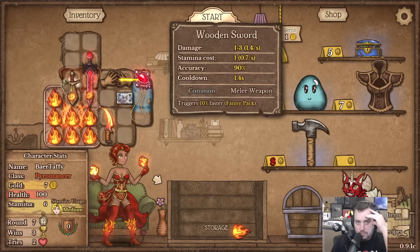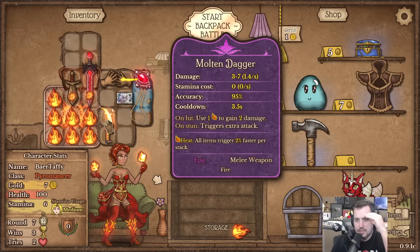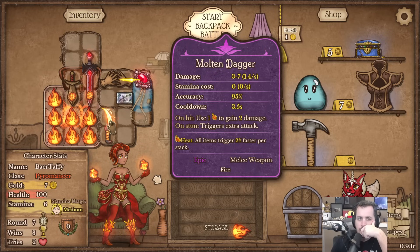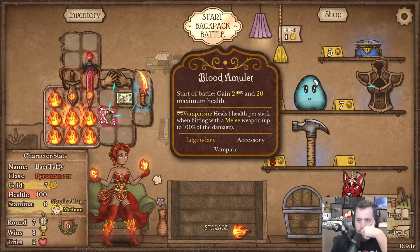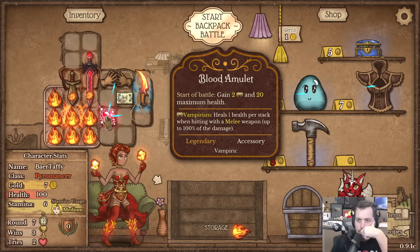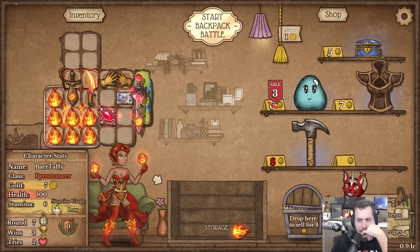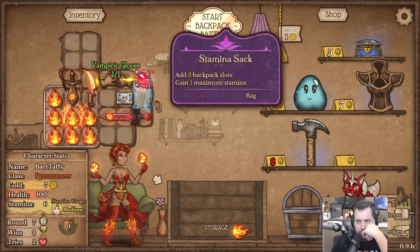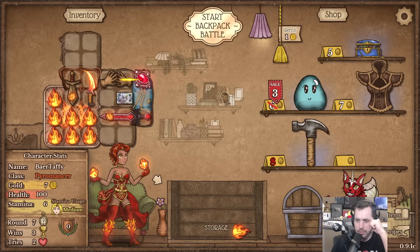Gonna be hasting the hungry blade which ought to be pretty nice. I wonder if maybe I want to haste the molten dagger instead. Yeah, let's do this - and then that, and then this. That's probably pretty good. This is PvP so I'm going up against people in their builds.